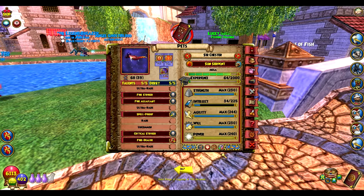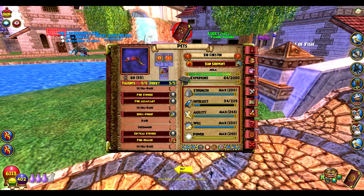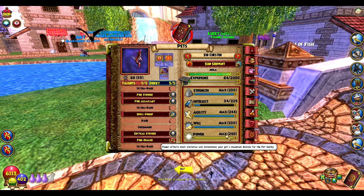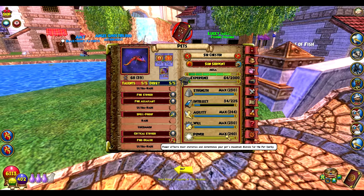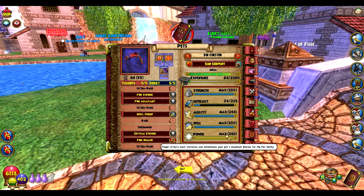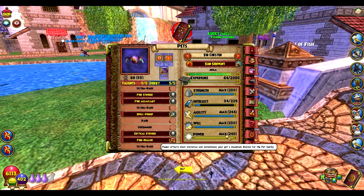If you want 10% proof, the best way I've figured out — I think the number is 214 you have to be at with Strength, Agility, and Power. You add those together and I think it has to be 714, though it might be 710. I don't remember exactly — it's one of the two. I'm sure you can figure it out.